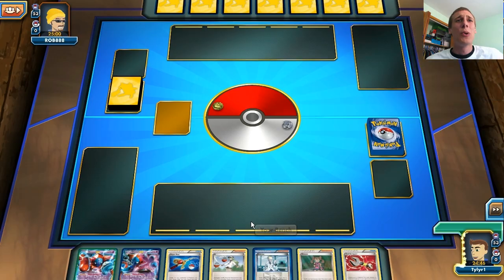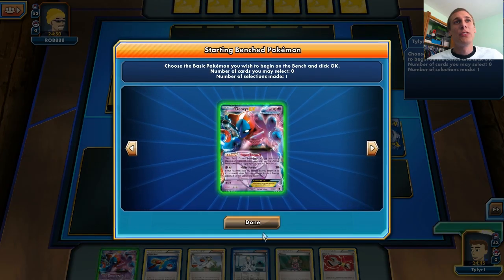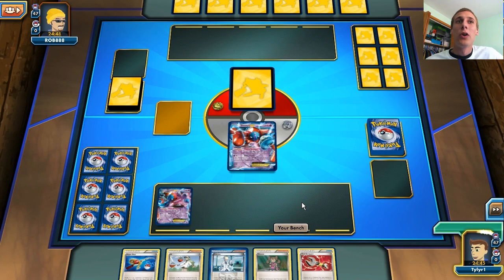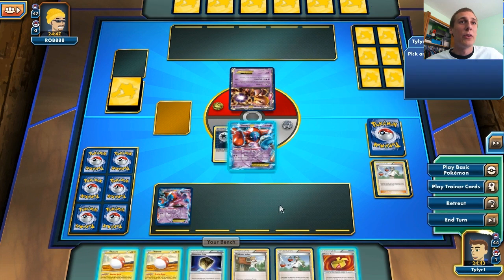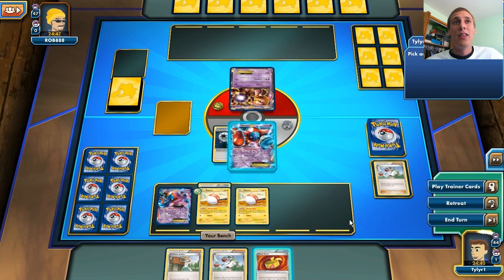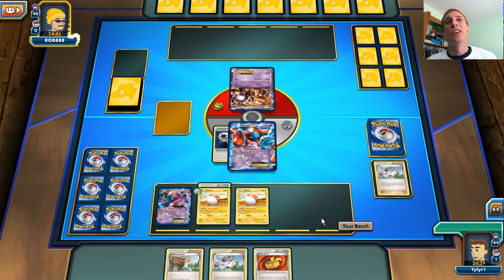Okay, so it looks like we start with two Deoxys, which is not the worst but definitely not the best. We do get to go first, which is awesome. We will just put these two Deoxys down — not Colress, because Colress is the worst. Probably going to end here, put the Double Colorless down just so we can get the retreat on there, put the two Voltorbs down and the Protection Cube, and end our turn. That's a nice start.